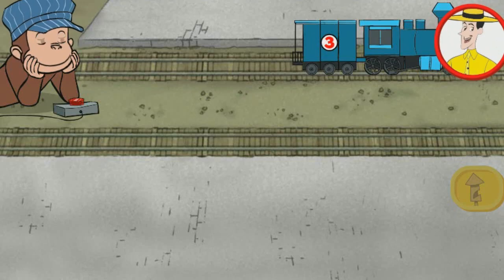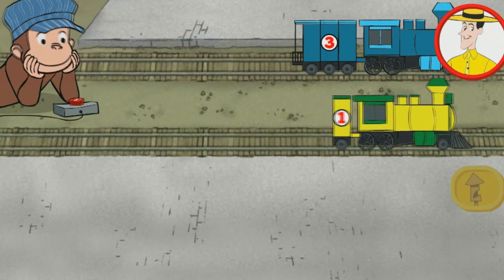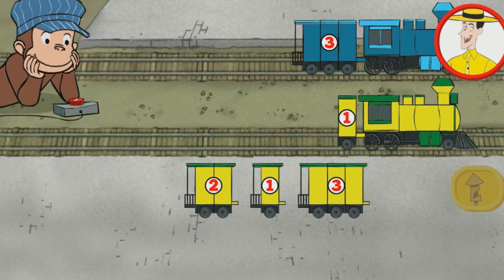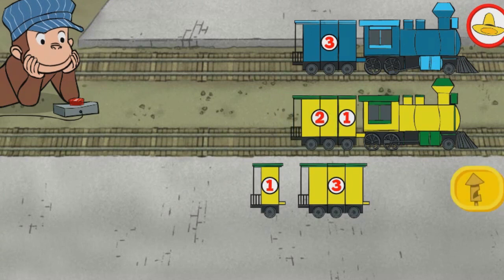George is playing with his train sets. Move cars from the yard onto the bottom track so that both trains have the same number of sections. When both trains have the same number of sections, click the train whistle button.